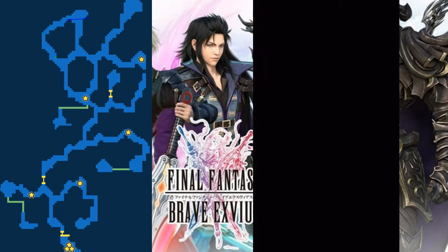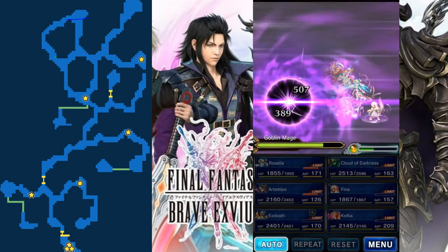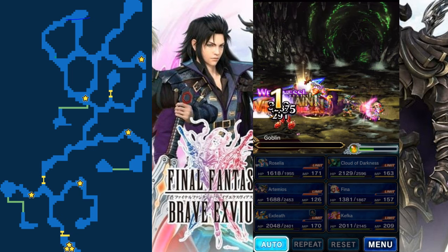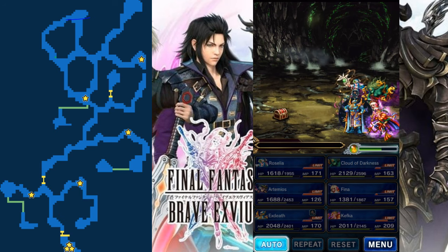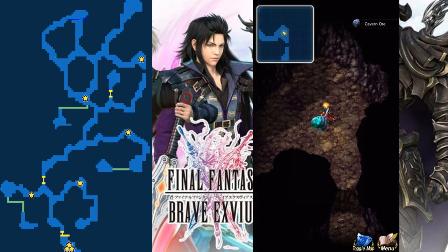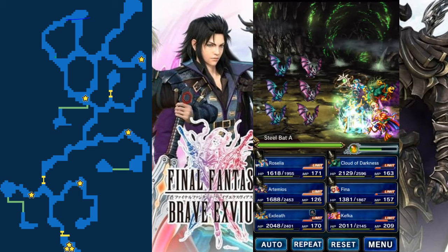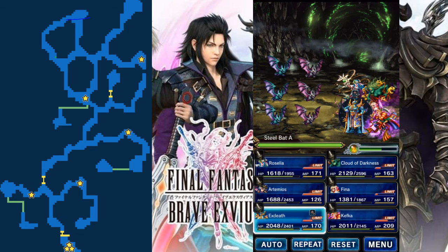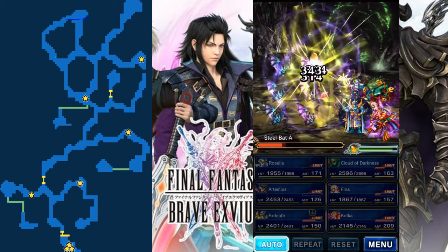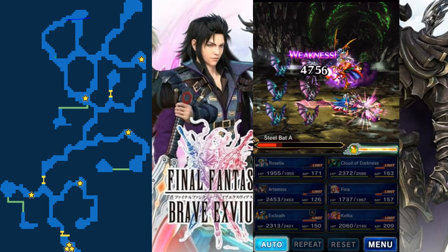We got our first checkpoint. Cloud of Darkness is really powerful in this stage because he's got a passive that does 50% more damage, so he's going to get these weakness damage bonuses and he's my biggest damage dealer. Even a unit with 500 attack power doesn't really do that much damage to these guys - they have an insane amount of defense. Especially battles like this can take a lot of time, and if you don't have a healing limit break type unit you could waste your MP.